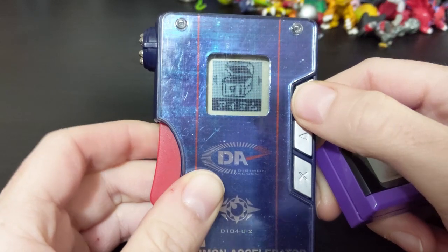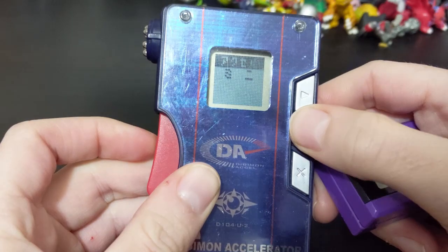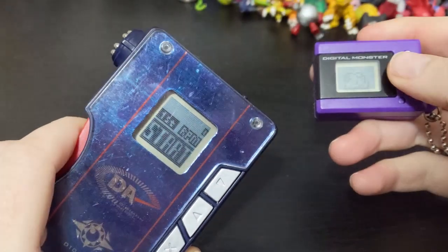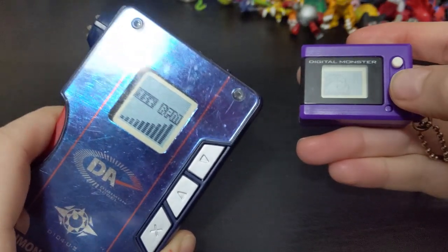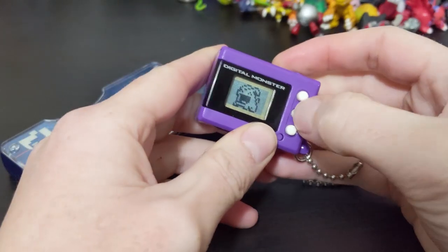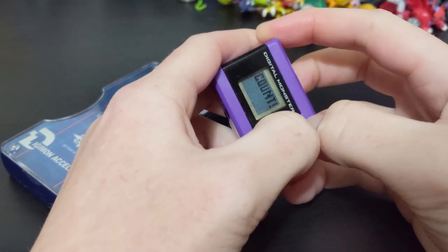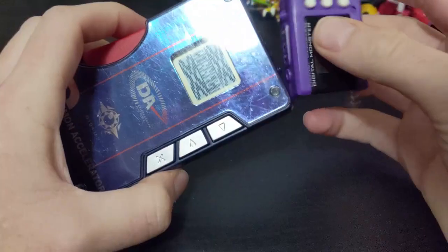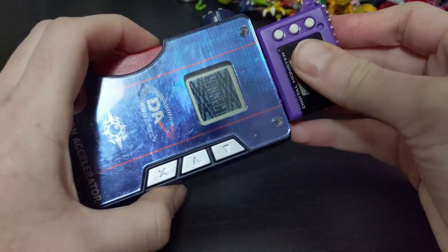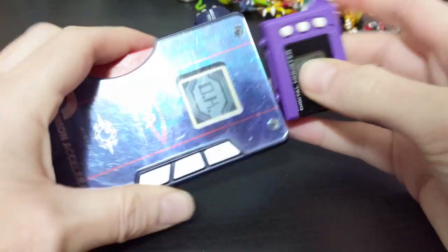Let's do one more battle. So connect, battle, Mini. One of the other options you might have noticed is joggeress — you can actually joggeress on the XL, which is pretty neat. We'll connect those two up and I got a lower count on my Mini, so maybe Palmon will be in luck this time.